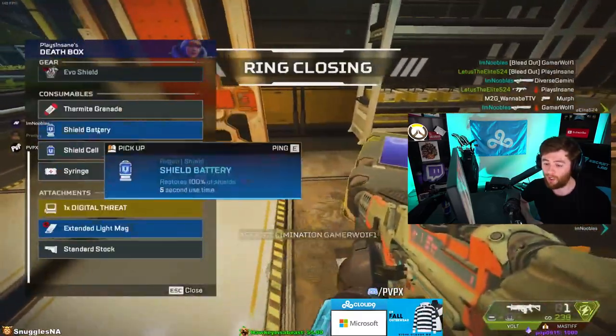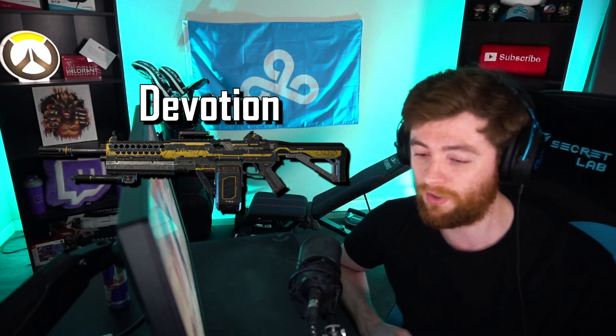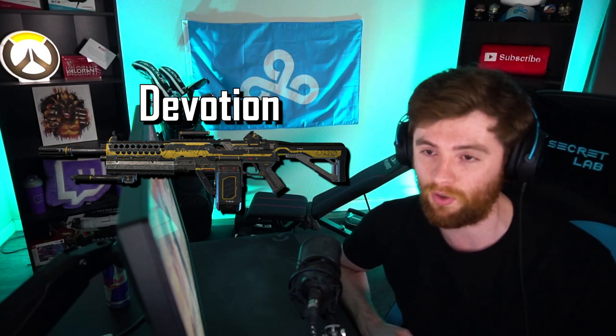The next best gun is the Hemlok — it's probably the best gun in the game other than Mastiff. You can use Hemlok with Mastiff; it's good hip-fire, good mid-range, and good long-range. Devotion with Turbocharger is actually insane but the problem is finding a Turbocharger. After that, R-301 is good. R-99 is okay but the Volt is just better and R-99 is weak at mid-range. Havoc is decent up close and mid-range. Ultimately, use what you're best with.